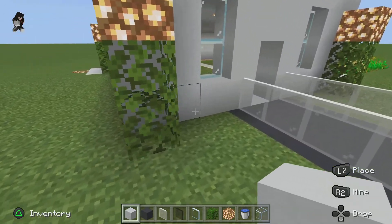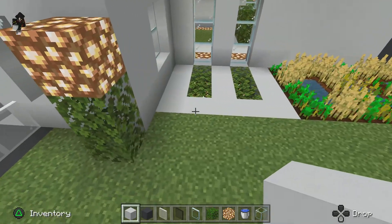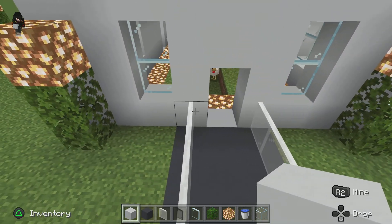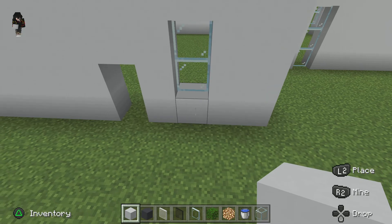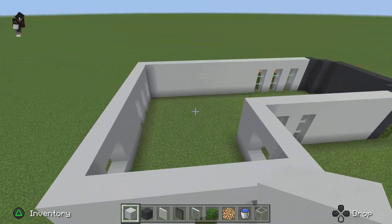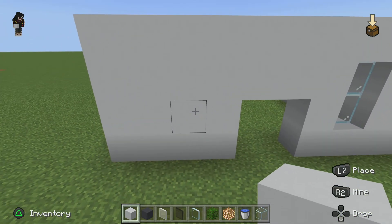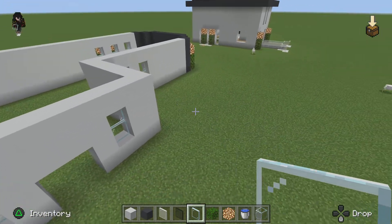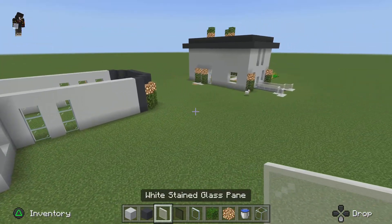One, two, three, four, five, six, seven, eight, nine, ten. I think we went one block over. That's just fine — a hundred percent just fine. Then we can actually make it a double door. And then what you're going to do is you're going to get white concrete right here, and you're going to go ahead and do this — build it out, yeah, four blocks like this.